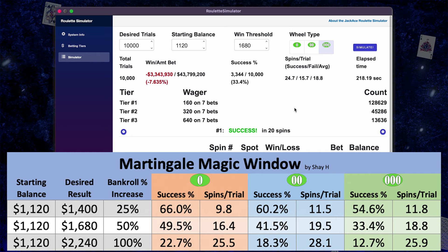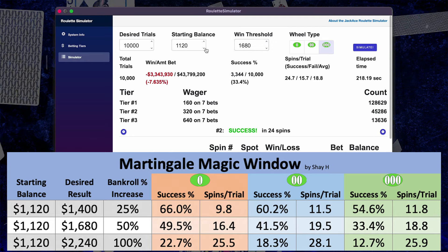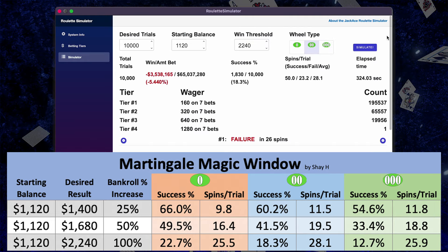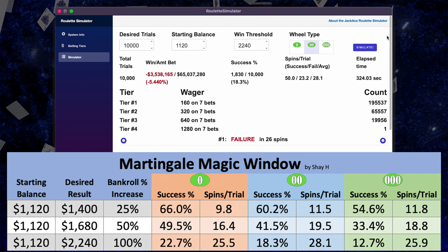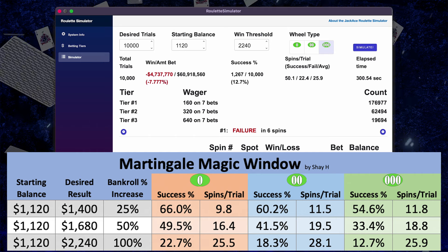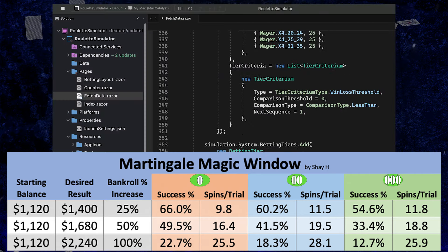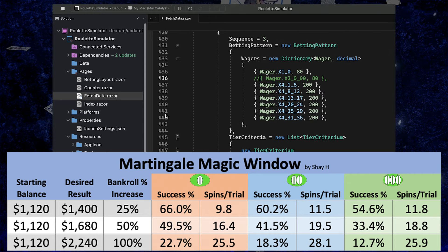On all three cases, we were a lot more successful with single zero — and it's not just because of fewer zeros. Consolidating that split bet into a straight up bet gives bigger wins, so we achieve our goal more frequently. But overall, the numbers get really bad really fast the more you try to win. It's not great even trying to win 25% — you're going to lose everything about a third of the time. Because of that, this system probably won't get a great rating.